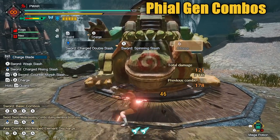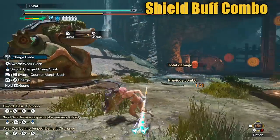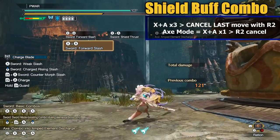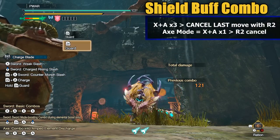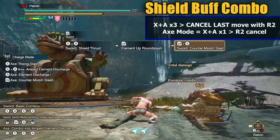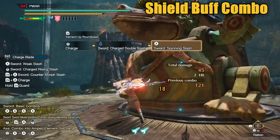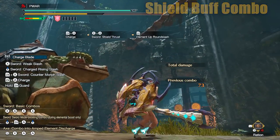Now that you have your phials, the next step is to buff the shield. This requires another combo, which is the same way you would do a UAD from sword mode. You hit X plus A three times — normally this does the elemental discharge move, so the key component is to cancel that last X plus A animation with R2. You'll have to time it right, but it'll be easy once you get used to it. And congrats, your shield is buffed. You can also do this in axe mode by simply pressing X plus A then R2. My recommendation is to spam the buttons — so after X plus A, just spam R2 instead of trying to time it just right.